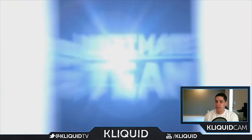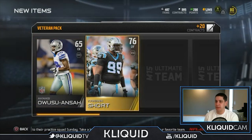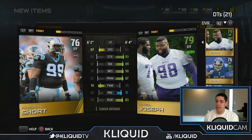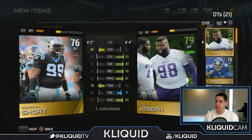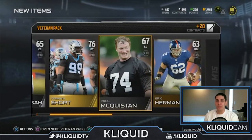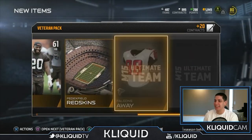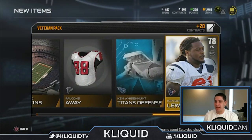Two packs left — let's go. Kawan Short: he does have 82 power move, so he's at least better than Pickett was, but still not spectacular overall. I just can't get over how weird Paul McEaston looks — he looks like Sloth from the Goonies. Kendrick Lewis — I already have that item, so not really the best pull there.